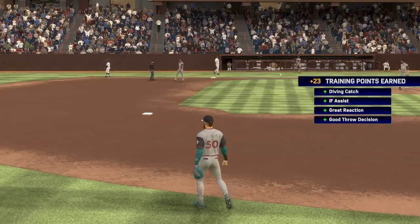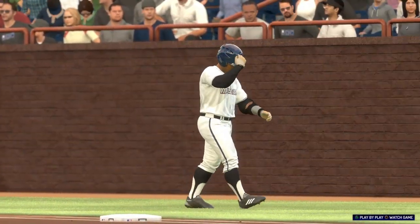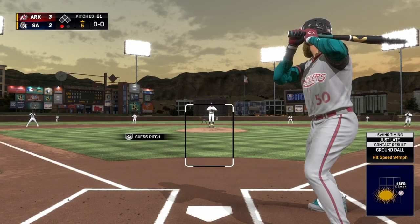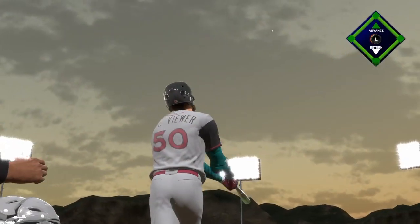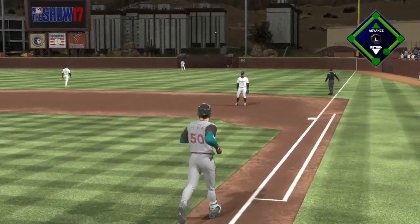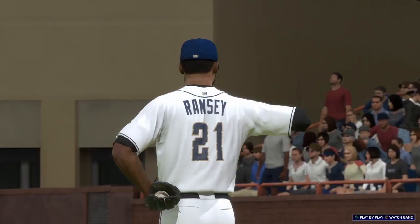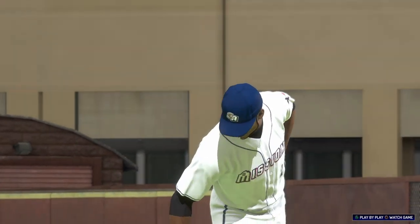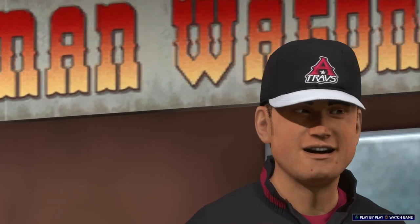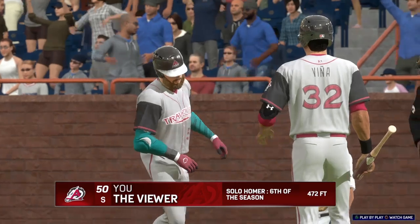Oh my gosh, look at that — best shortstop in the league right here! Stepping in and ready for another shot, number 50. Let's get on base — bang! Oh my gosh! If this is 420 feet, we will feature one of you guys in the video. We'll put your Instagram in — a solo shot straight away right field, sixth home run on the season. DM me on Instagram at 'The Real Ben.' Oh, it doesn't even matter — it wasn't 420.